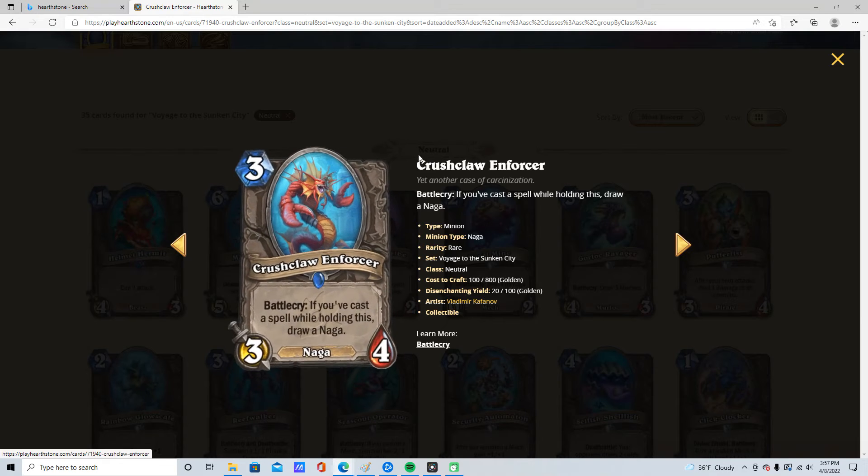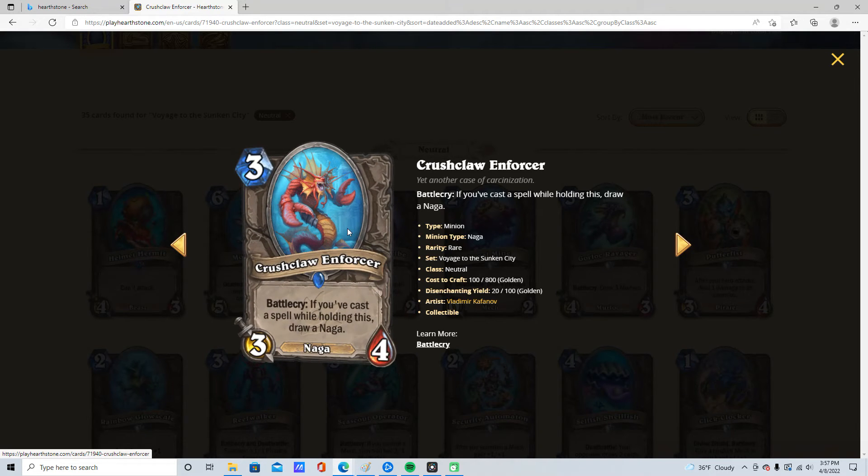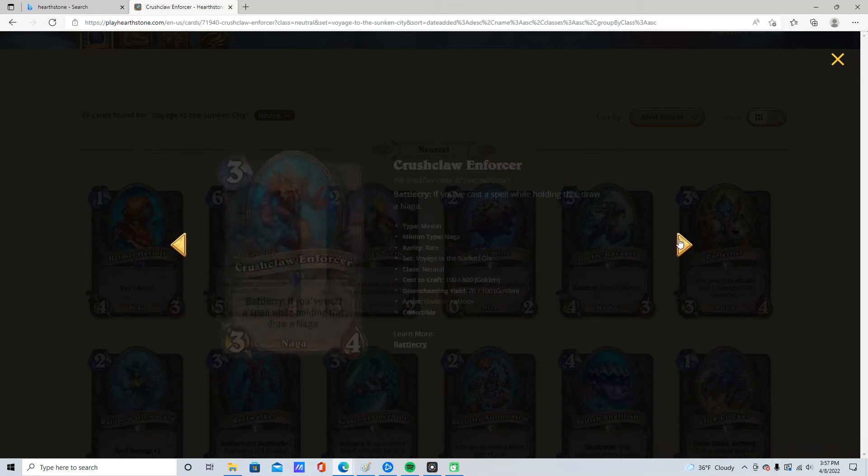3 mana, 3/4. If you've cast a spell, draw a Naga. 1 star. It's kind of doodoo. You don't want the Naga chain.